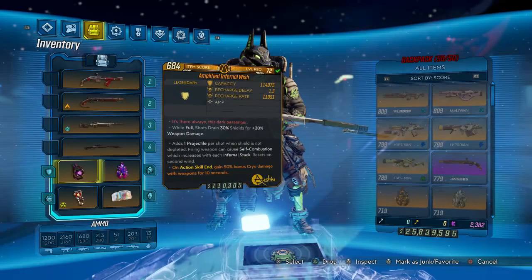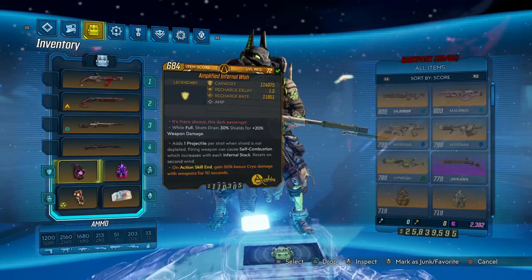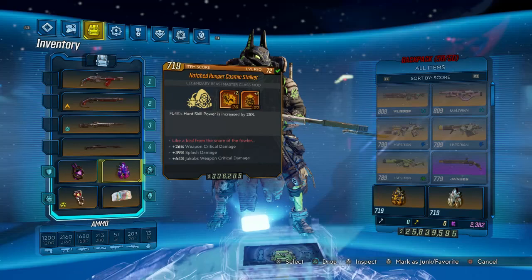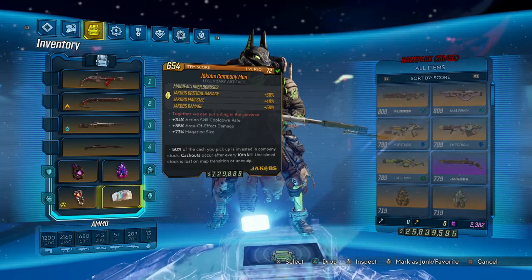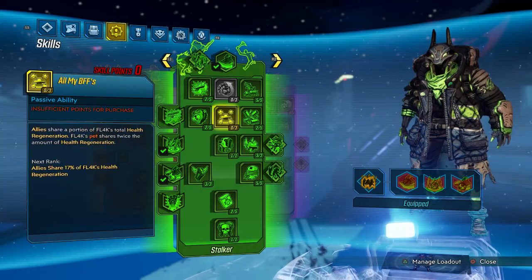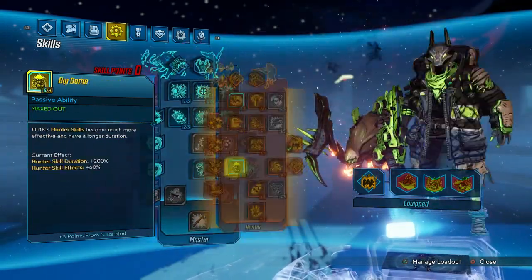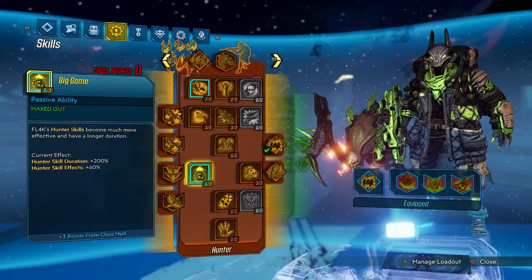Beautiful, beautiful, with our Infernal Wish doubling that damage, sitting at almost 400k. Beautiful — you'll love to see it. We've got our Cosmic Stalker here, looking good, with the nice Jacob's Company. Trident True Hunter Seeker — my host is styling it up with the Stalker, looking good, greasy. Nothing in the Trapper Tree, a little bit of the Master Tree, just a little bit of Barberia, and then the Trident True Hunter Tree.